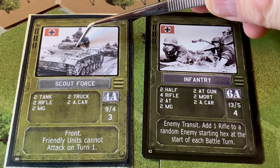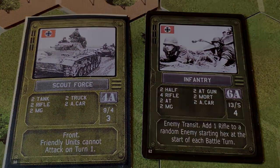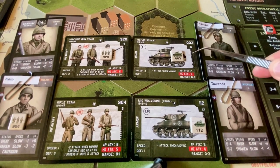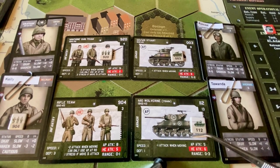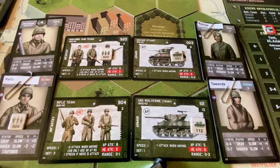This one is a smaller force and we're going to send four of our units against the scout force — two armor and two infantry. Here are our four commanders and four units for the first battle: Sergeant Conxell on the Stuart, Sergeant Tawanda on the Wolverine, Sergeant Graham taking the machine gun team, and Sergeant Kelly — our raw recruit leader — taking the inexperienced rifle team into battle.